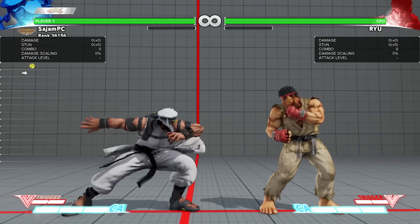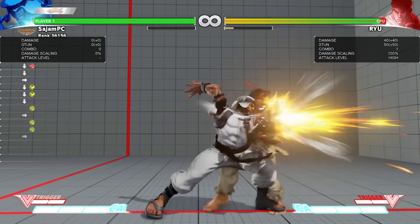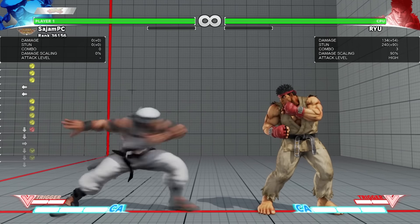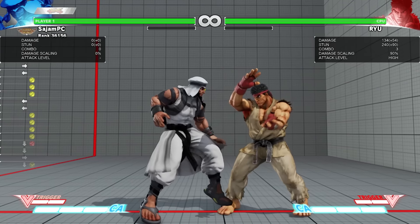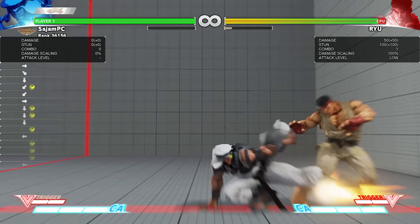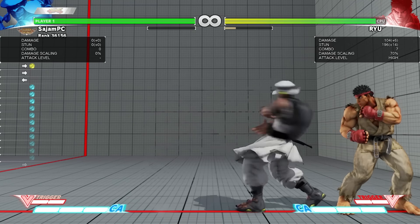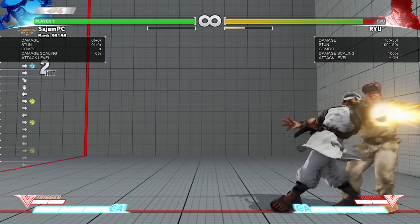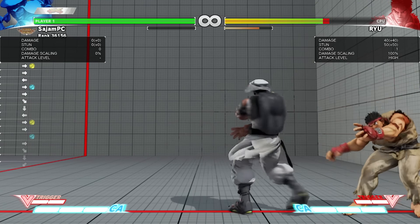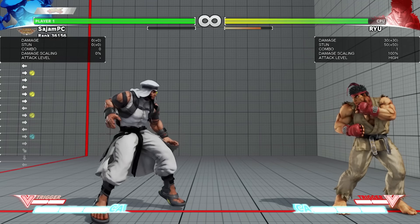Let's talk about some of his normals. Medium punch is your main combo starter — you can combo crouching medium kick out of it, and you can also combo into this button from a couple of different things. Standing medium punch is really nice and it also moves you forward. Crouching medium kick and standing medium kick are great buttons that move you forward. Crouching medium kick has great range and you can combo off it with a bunch of stuff. Forward medium punch is also forward advancing — the first hit of it is special cancelable so you can cancel it to different things, but the second hit is not. It moves you forward and has a really nice hitbox.